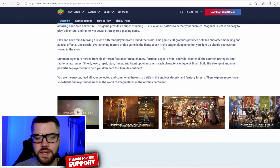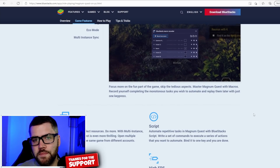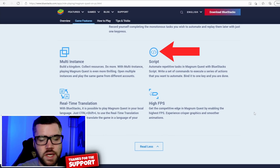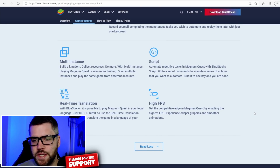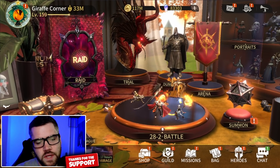If you scroll down, you can read the game features for the highlights of what Bluestacks can offer you when playing MagnumQuest, such as macros, high FPS, and the ability to not have your phone's battery drain or heat up. Alright, so back to the video, let's discuss Harry.